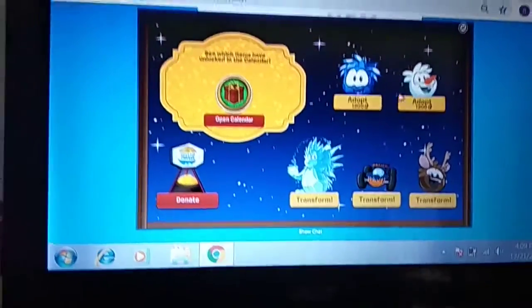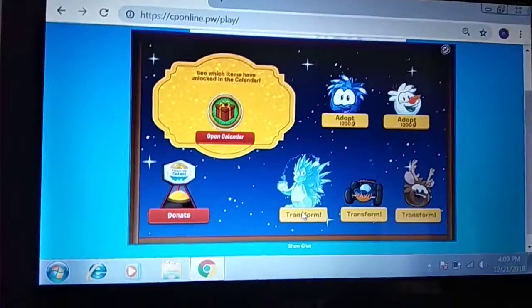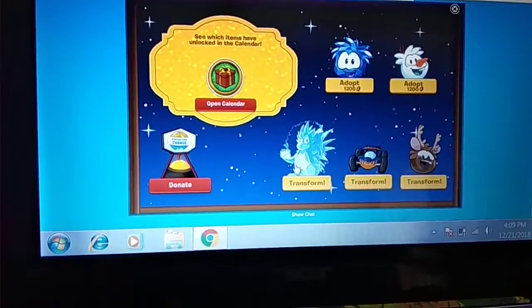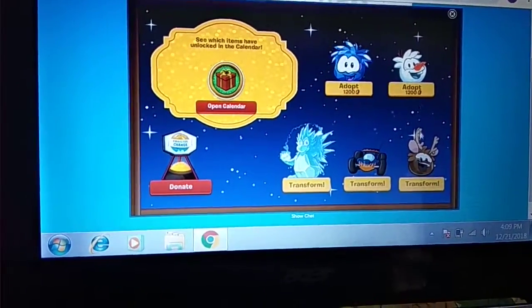The crystal waffle — and then I have Olaf Jr. So what should I turn it into? You can turn it into Frostbite, RC car, and ring your purple.